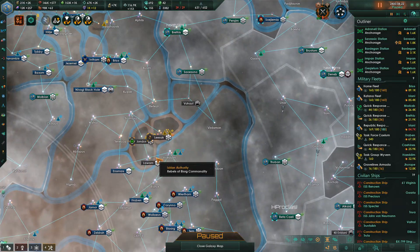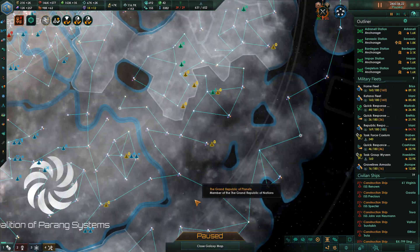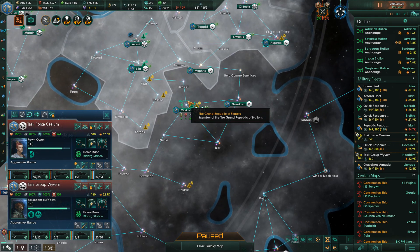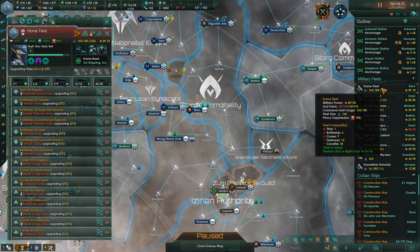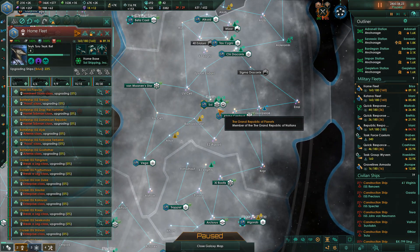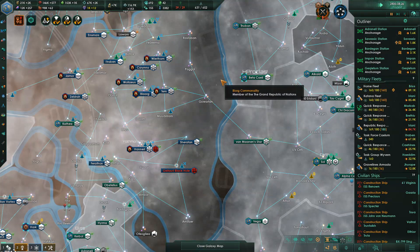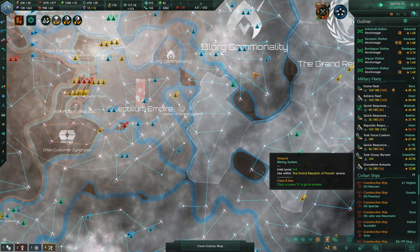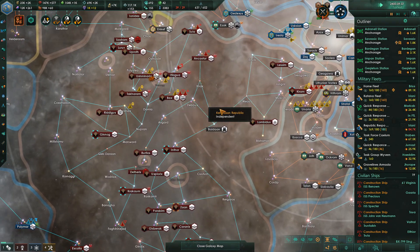If these guys are not going to be in the war then there's no reason to have my fleets over here. Kalem and Wyvern, head to Marcap. It'll take you a while to get there. Home fleet, head back to the Soul system — we'll get you upgrades there. Then we're going to send you to the Marcap system and punch into Calzon territory through that wormhole.